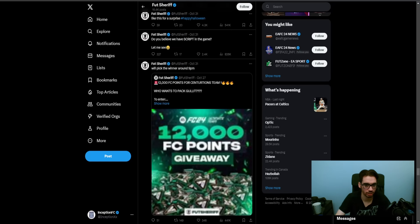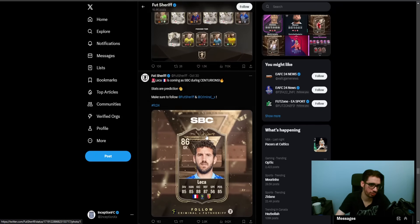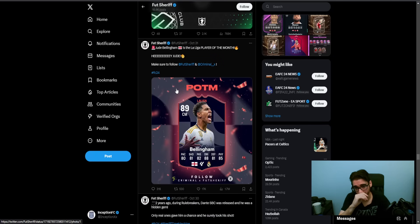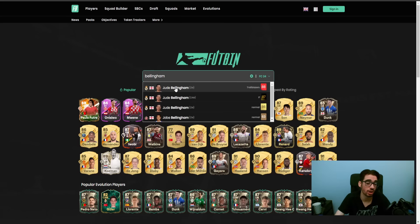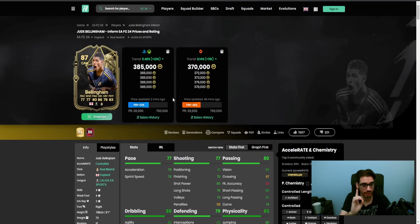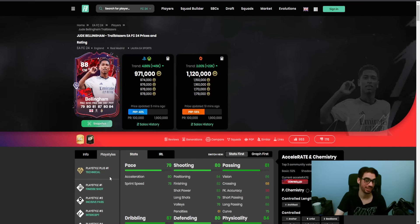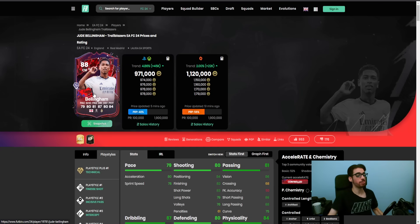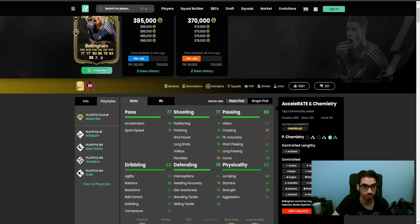FootSheriff has released a lot of the Icon cards. Jude Bellingham is released as a Player of the Month card because he won the recent voting. This Informed card is 385k - if the SPC is like 500-600k, it's most likely going to be recommended because Bellingham in-game is actually really nice. The Trailblazers one is kind of crazy because he has Technical Plus, which is a really huge trait for dribbling in this game. I would honestly be surprised not to see pro players using this card.